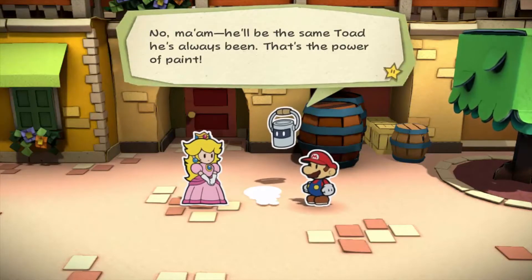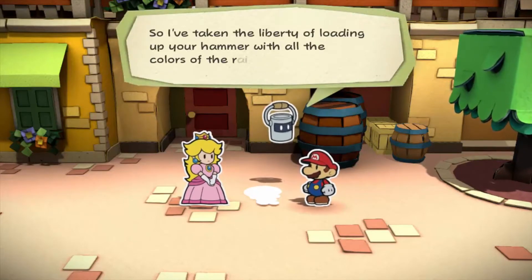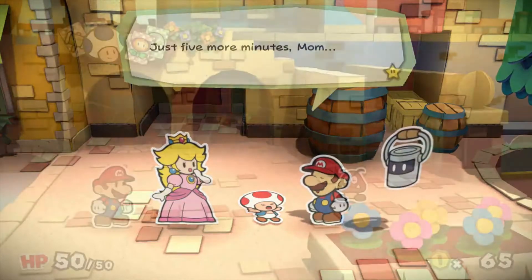While the game heavily relies on Bowser's minions as well as the Toads as the main NPCs, their dialogue is chock full of self-aware humor and references to pop culture. This story is also engaging for the writing alone, and is definitely worth the time it takes to play through the game.